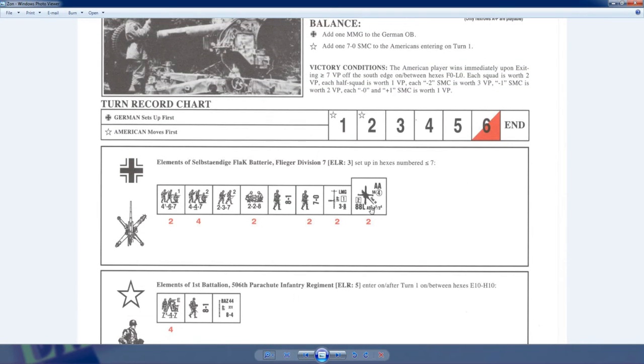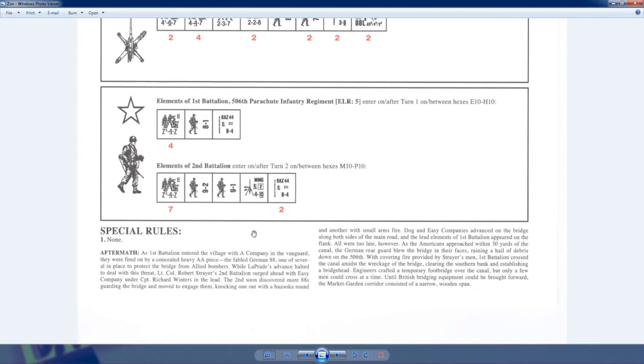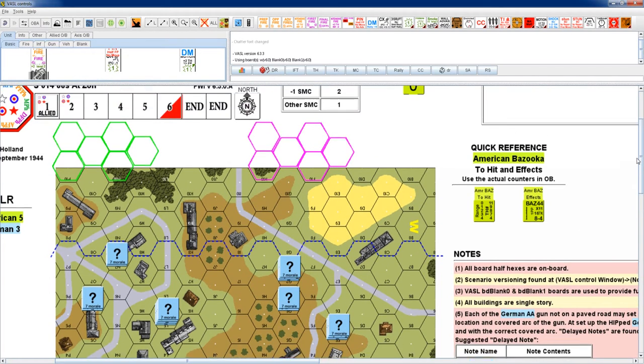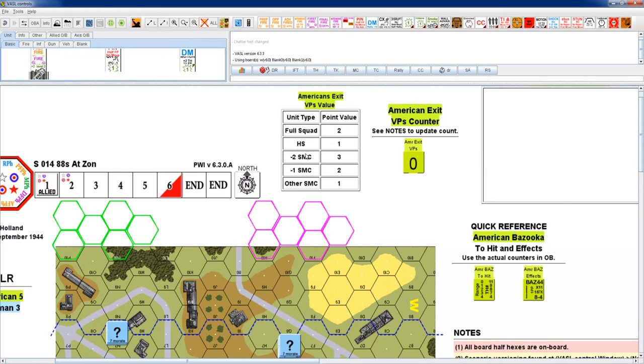The German player's gun HIP setup is built into the starter kit rules, which we'll discuss shortly. On the American side, victory points are scored as: full squads worth 2, half squads worth 1, a minus-2 single-man counter is 3 points, a minus-1 is 2 points, other single-man counters are 1 point. Americans need to exit seven or more points off the south edge hexes.